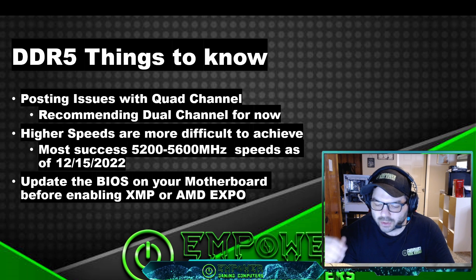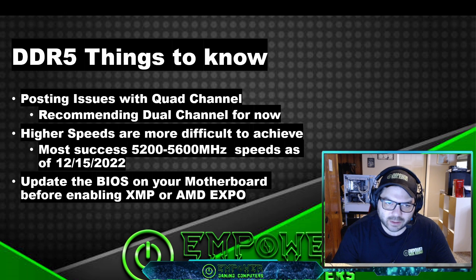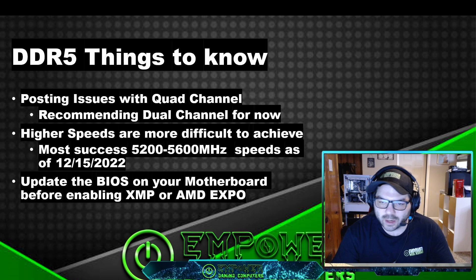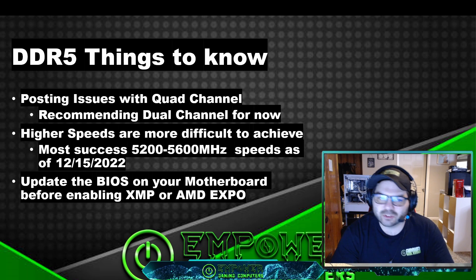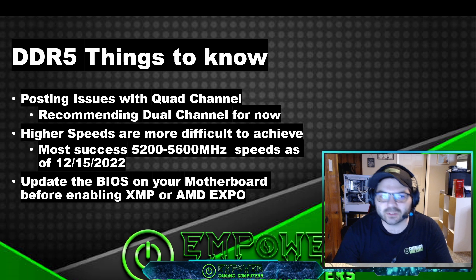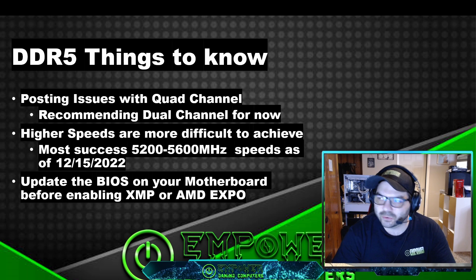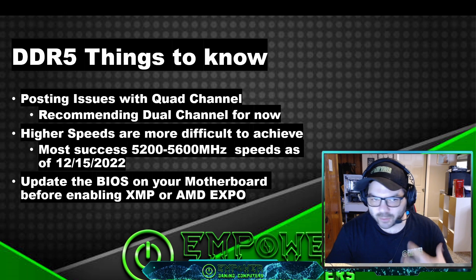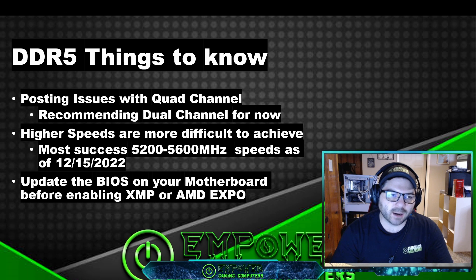The recommendation is to take two sticks out, run the two sticks, get it to post, let the training finish, and then you should be able to install your two additional sticks. You'll have to adjust the speeds and play with settings in the BIOS to get it to work at the speed you're targeting. You may not be able to run it at its full potential speed. Quad channel is pretty buggy — it's best to stick with dual channel for now until DDR5 and motherboard BIOS manufacturers mature it.